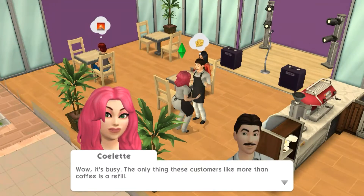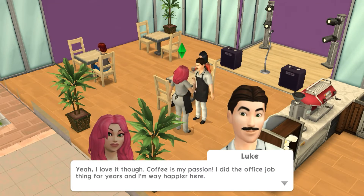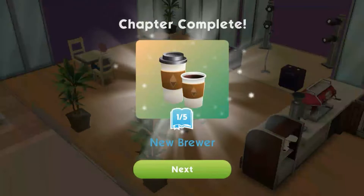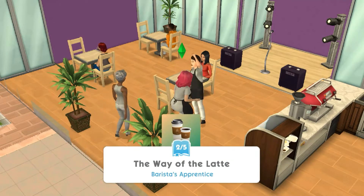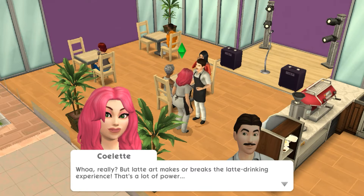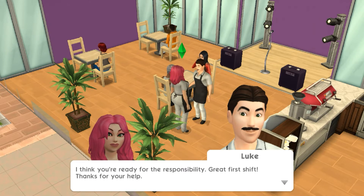Work a shift rewards: 30 Simoleons, 30 career points - that's what it was. Collect rewards. Wow, it's busy - the only thing these customers like more than coffee is a refill. His name is Luke. "Coffee is my passion - I did the office job thing for years and I'm way happier here." "That's great to hear, hopefully I'll find it as rewarding as you do." All right, chapter complete! "The Way of the Latte" - hey, you're a fast learner! I think you might be ready to study latte art.